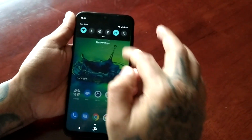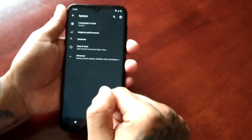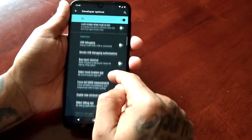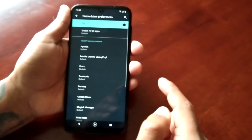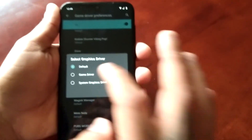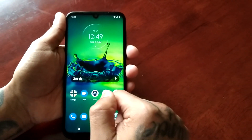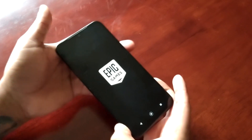I'm going to come out of Fortnite and go back into developer options, then into game driver preferences. Now I'm going to choose the game driver option and then start up Fortnite again to see if there's an improvement in the performance.